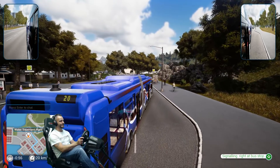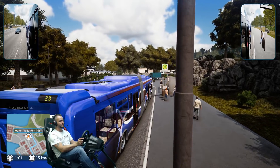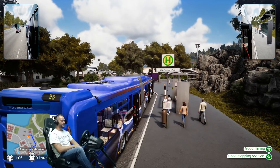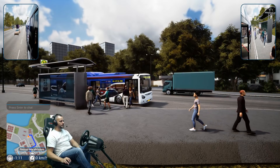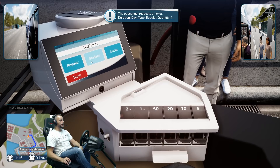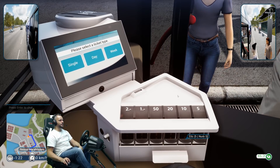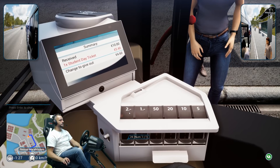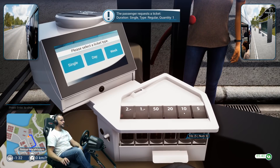All aboard! Look at that — it looks fantastic. The passengers are waiting. He wants a ticket — here we go. You want a day ticket, you're a regular, and one of those — two, three fifty, seventy, and eighty, sir. Hello madam — you want a day, you're a student, and one of those — two, four fifty. Don't spend that on beer — come on, sit down!